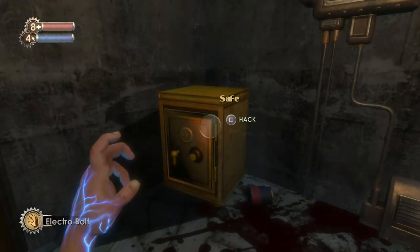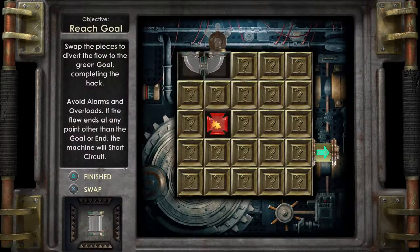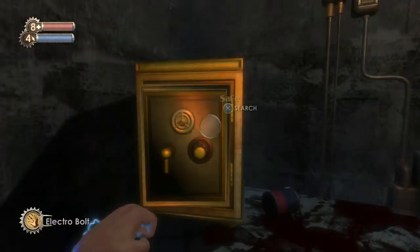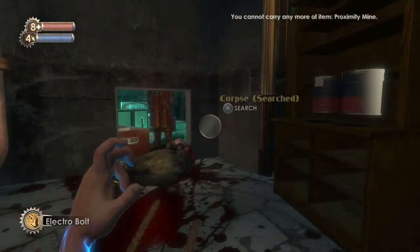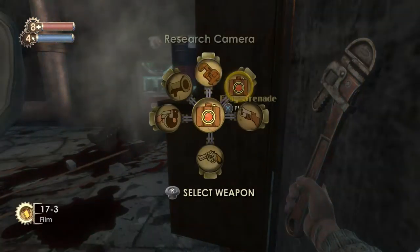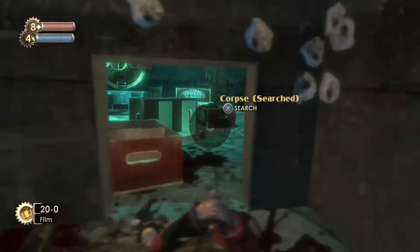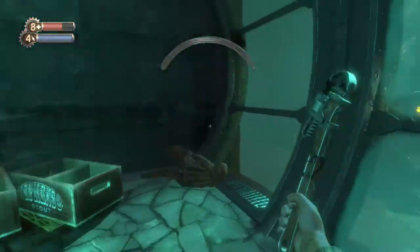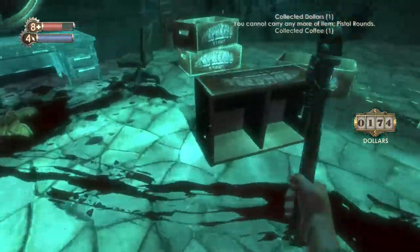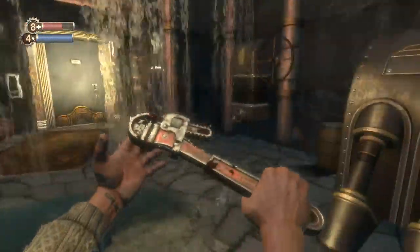There's a buttload of frag grenades in here which we won't be able to use. Another splicer just entered the room — I'm going to hack the safe first. Another safe cracked: an automatic hack tool, four proximity mines, and a bit more electric bucks. The turret just spotted that splicer that came in. There we have another picture, and there we have his head caved in. I'm starting to use the wrench a lot more than anything else.